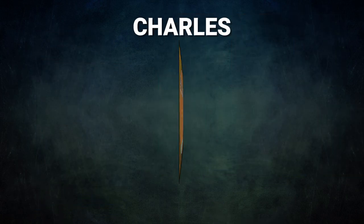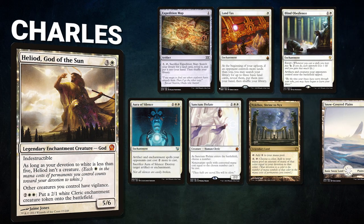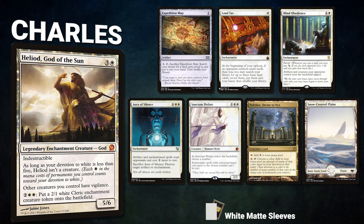Next, we have Charles, piloting Heliod, God of the Sun. Mono White Guy is back with his classic Heliod brew. This is a stax deck looking to win by slowing the board down and swinging in for combat damage. Charles' opening hand contains an Expedition Map, Land Tax, Blind Obedience, Aura of Silence, Sanctum Prelate, Nykthos Shrine to Nyx, and a Snow-Covered Plains.